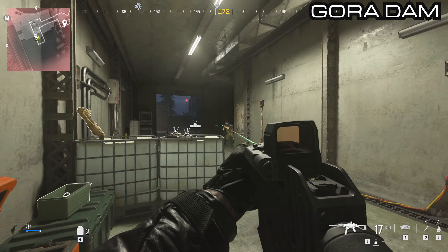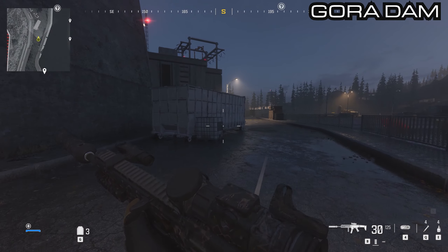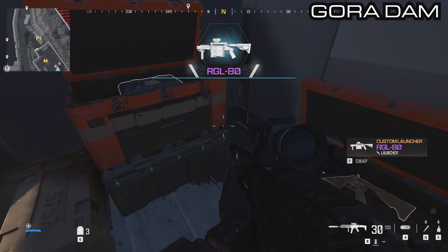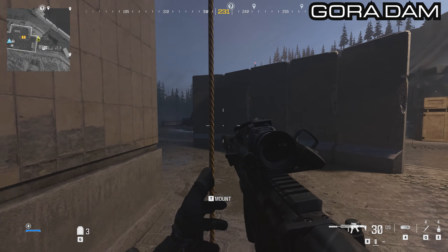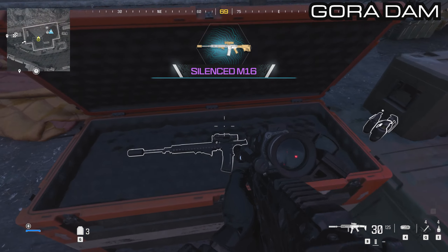Make your way south, follow the road all the way down. You'll see a substation building in front of you. Below that is a white truck and inside the white truck are two more weapon crates. Inside the first is the RGL and then an armor box in the second one. Ascend up on top of the substation and there will be one more weapon box right in front of you — a silenced M16.